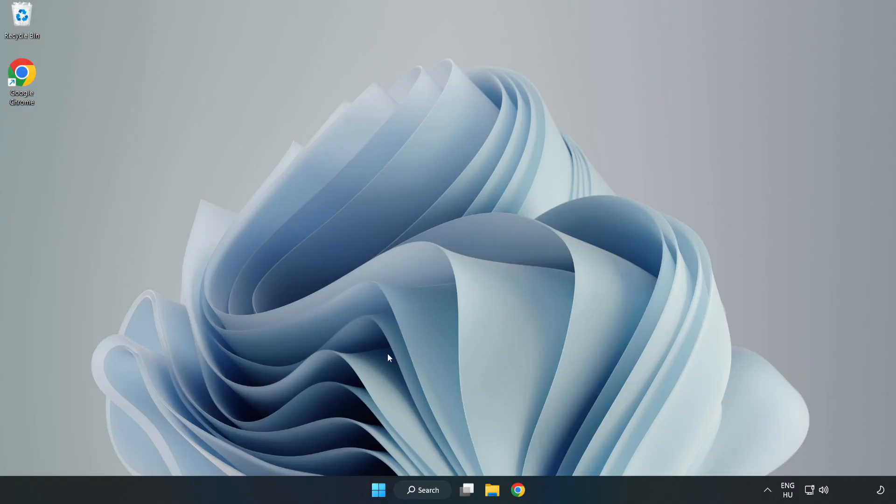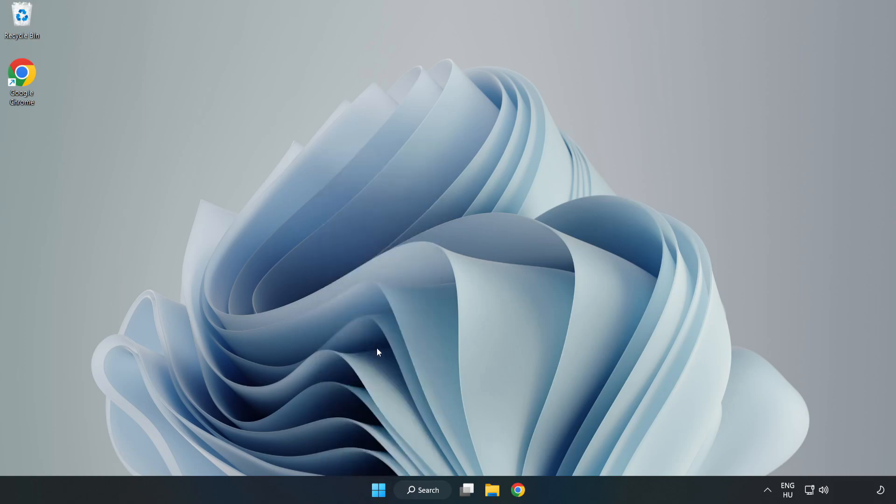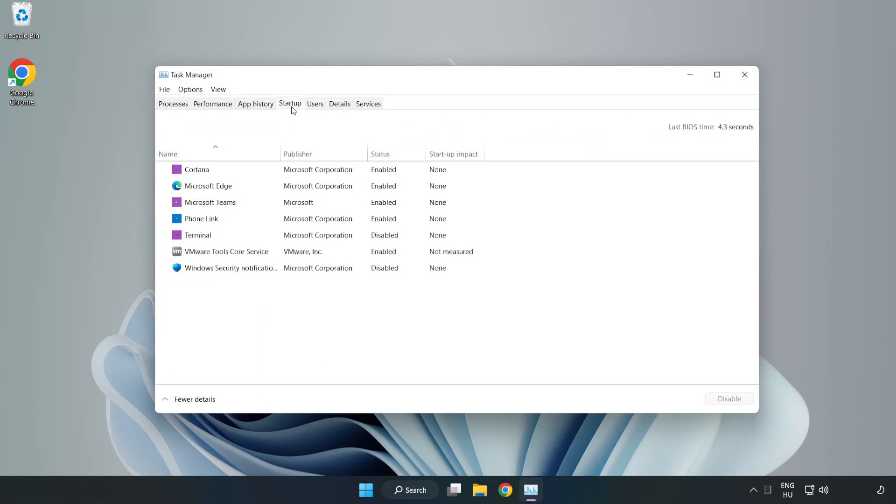If that didn't work, right-click the start menu and open task manager. Click startup and disable any applications you are not using, then close the window.